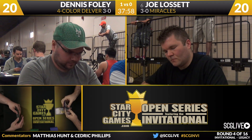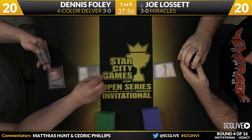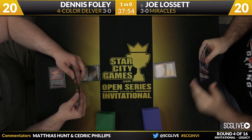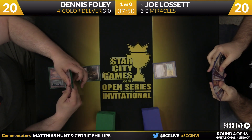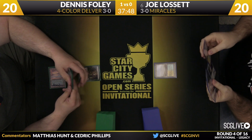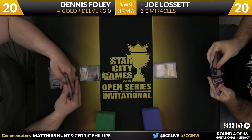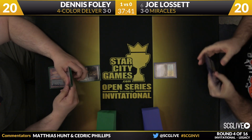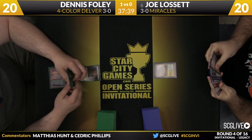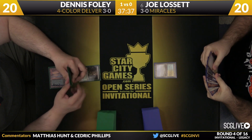Joe Lisette's going to be on the play. Dennis Foley is happy with his opening hand — we're underway. Flooded Strand is where Joe's going to start. Underground Sea, a Deathrite Shaman — that's going to resolve. Lisette will draw. No Terminus there. You see the way he draws his card every turn — he's got to be careful in case he runs into a miracle.